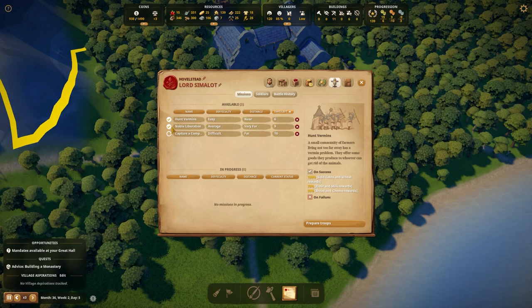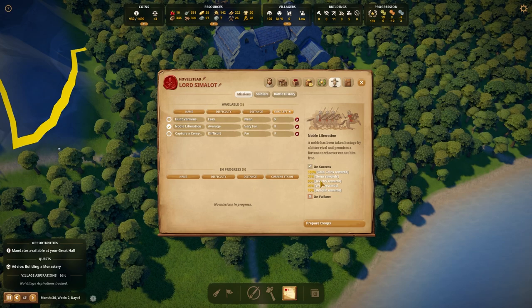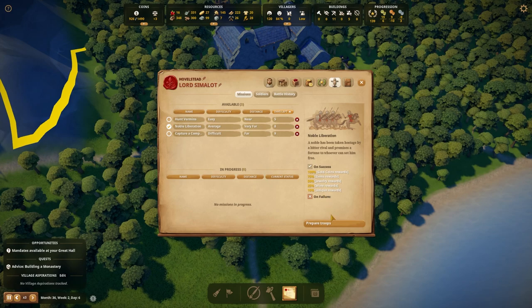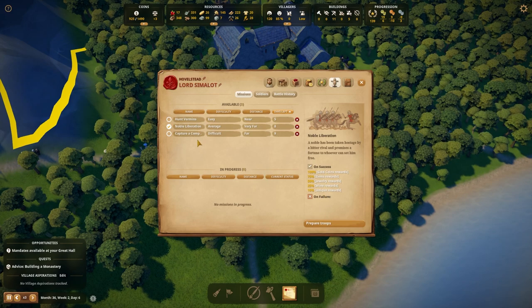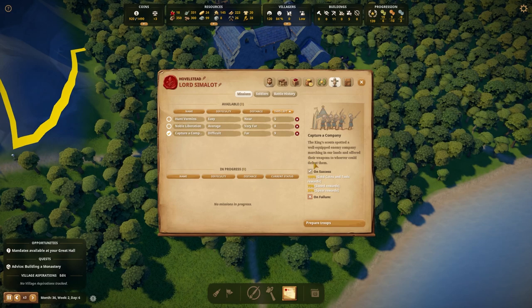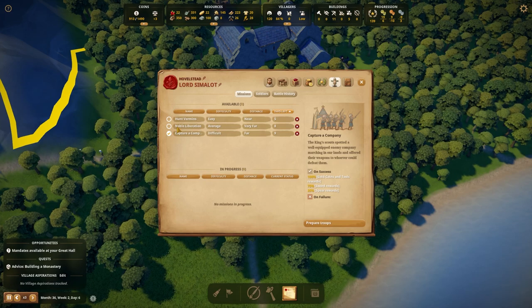Like this noble liberation — it's going to give us jewelry, gems, gold coins, unique rewards, wine, things like that. I think it might be time for us to do that. We can also do capture a company, which is going to give us sword and spear rewards, but I don't think we're quite ready for that yet.